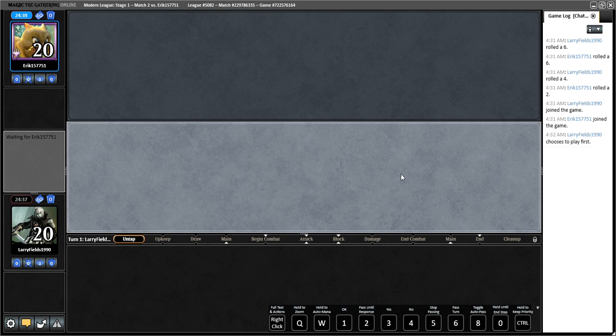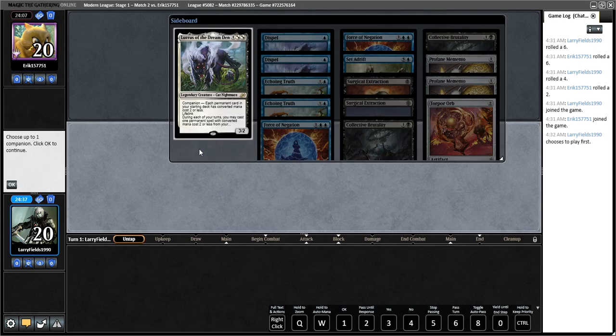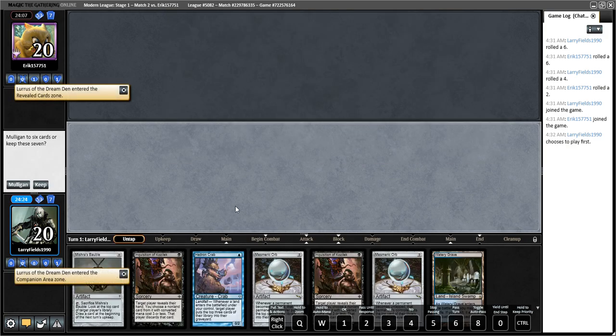What are the odds we run into the mirror two rounds in a row? It's really low. Looks like our opponent is deciding on something — maybe they haven't clicked their companion yet or stepped away from the computer. Hopefully they come back shortly. I've played Mill before, never at a competitive event, but I've tested it once or twice.